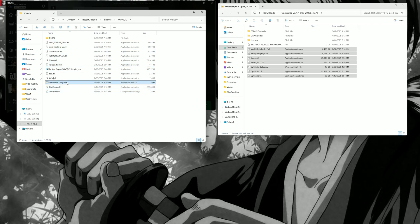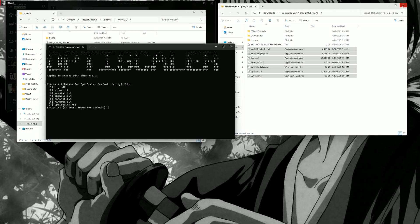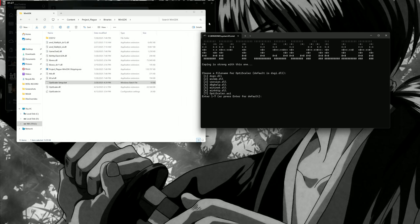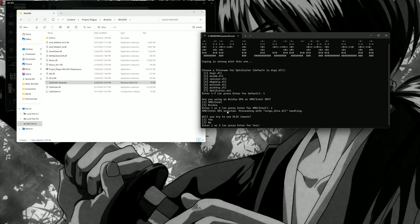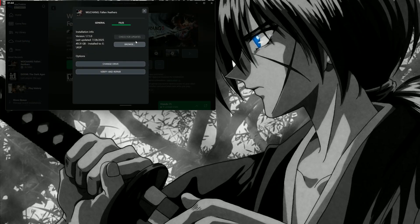Then we're gonna get into the game, hit those two scales to set up. I'm gonna close this — I don't need this anymore. Then I'm gonna hit one, then one again. Actually it's number two, and that's it. Close it and we should be good to go. Let's try it in game.